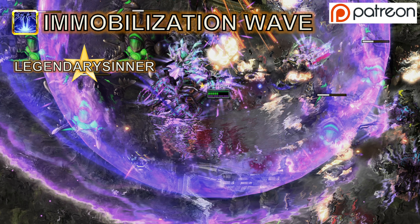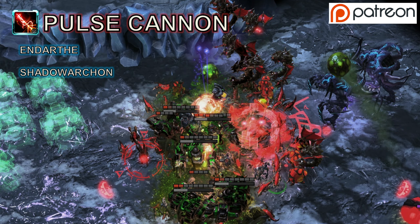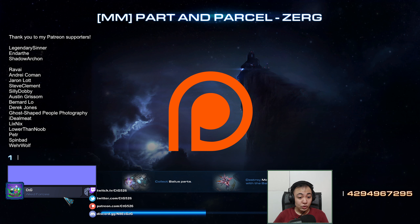Thank you to Legendary Sinner who is supporting me in the Immobilization tier, and Darth and Shadow Archon who are supporting me in the Pulse Cannon tier. And thank you to all my supporters on Patreon. So this is Park and Parcel, where we have to destroy boxes and collect parts to activate the Valias, and then the Valias will open the box of the hybrid, and then we'll have to take care of the hybrid because the Valias is a glorified box opener.